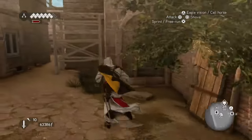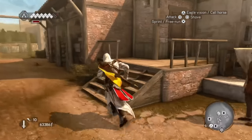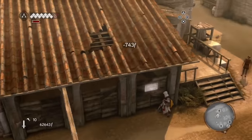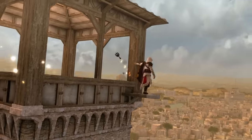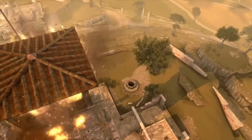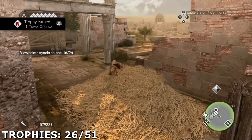While traveling to each glyph, I was also renovating every building I came across. This eventually got me the trophy Home Improvement for renovating five buildings in the Antico district. After solving the glyphs, I took a little break from the collectibles with the trophy Tower Offense, which you get for burning all 12 Borgia towers.